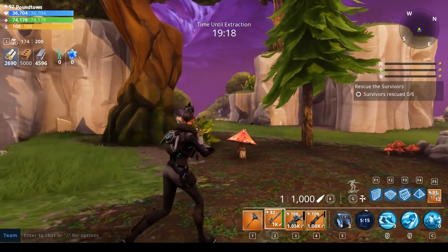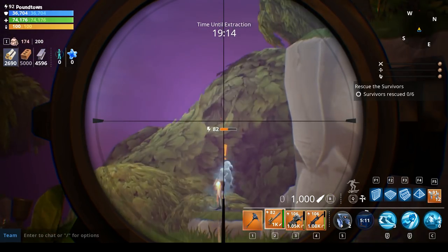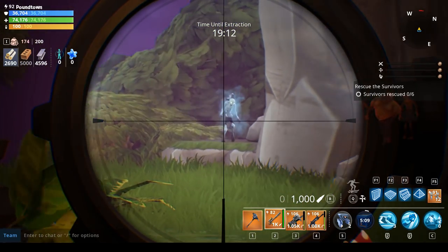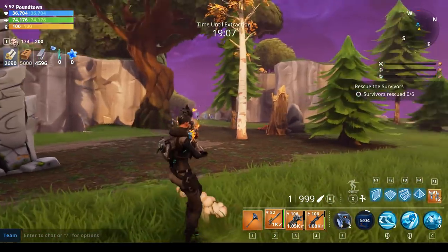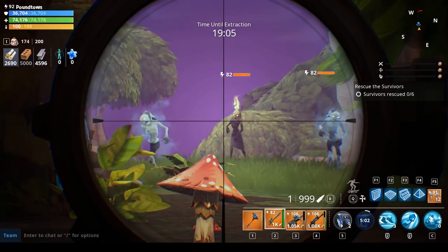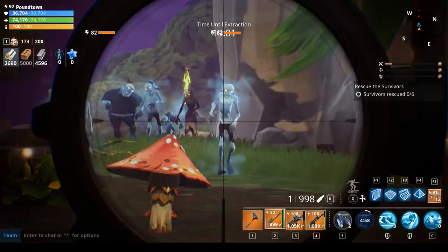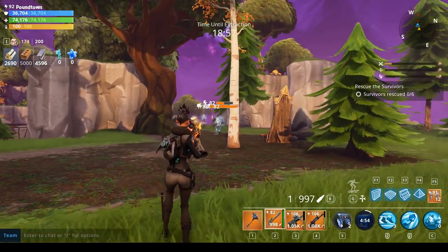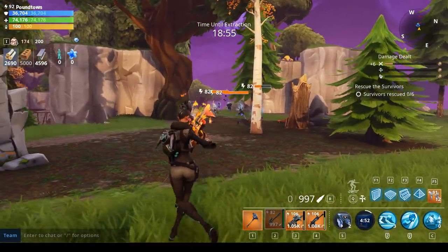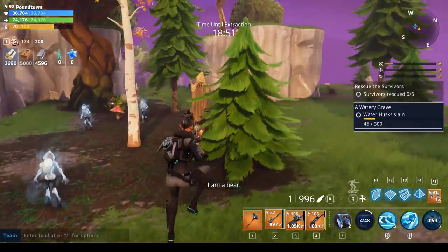There's a water husk over there - this is a fire weapon - so we'll see how much damage we do against a water husk and try for a headshot. That is an awesome sounding sniper! The scope really helps with the range. That looks like 5,500 - or maybe 55,000 - no, must have been 5,500 because the next shot was 10,000. When they're dead, putting the teddy down because they're getting too close.